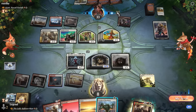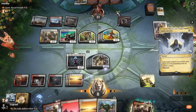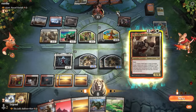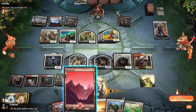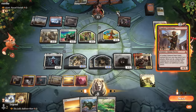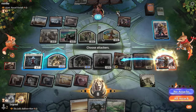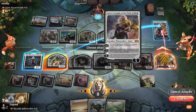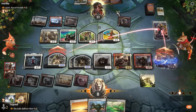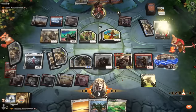We Ephemerate the Splicer again, then play Balloon Man. We could use it on Combat Celebrant to get an extra attack step — probably better than making an extra pair of 4/4s. Celebrant exerts and we send it at Ajani — don't want to put Elish Norn in harm's way. The opponent lets Ajani go so we don't need to worry about it.